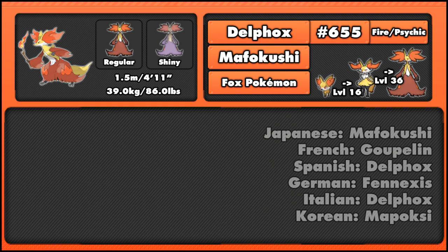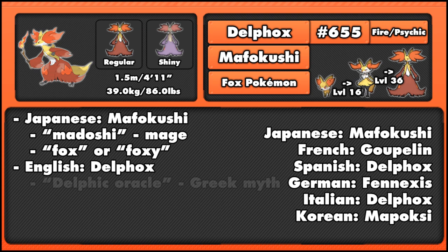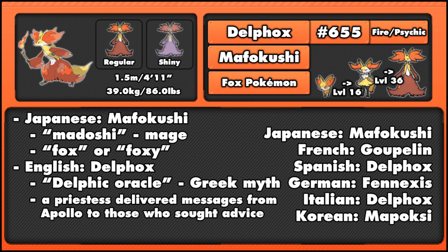The Japanese name Mahoxyfox is a combination of Madoshi, which means mage, and also fox or foxy. The English name Delphox is a combination of Delphic Oracle — a Greek myth about a priestess who delivered messages from Apollo to those who sought advice — along with a corruption of fox, spelled P-H-O-X.